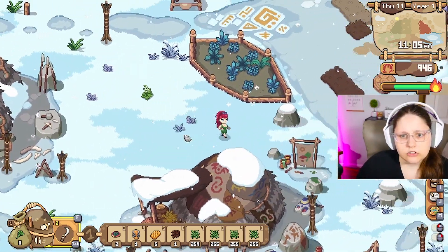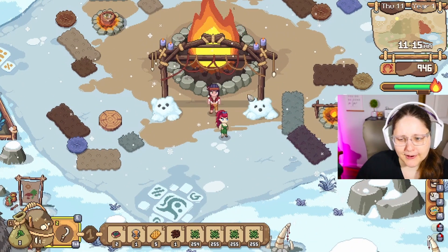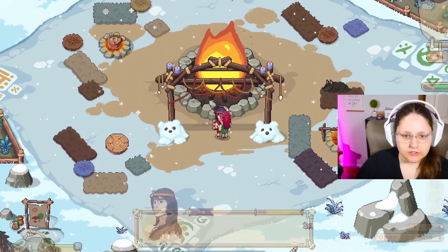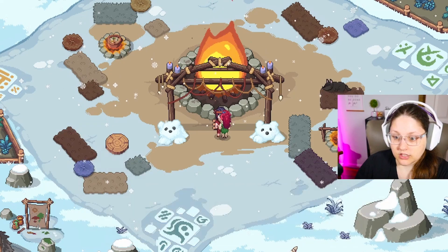So we can go over here to our big fire and talk to Jag. I think we are ready. Look at the snow — little snow bears, they're so cute. Let's go ahead and head over to the festival. I feel like every time we have a new episode there's a festival. I have until six to join the rest of the clan.